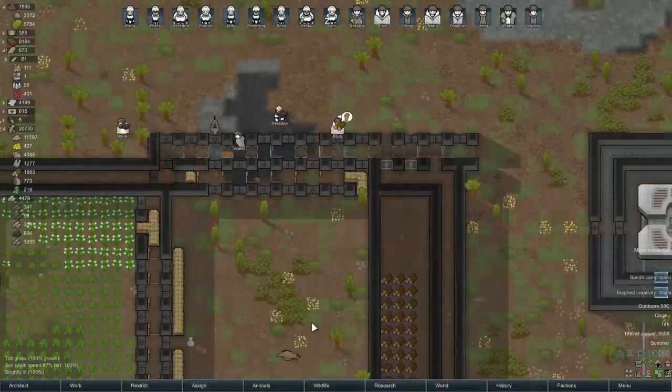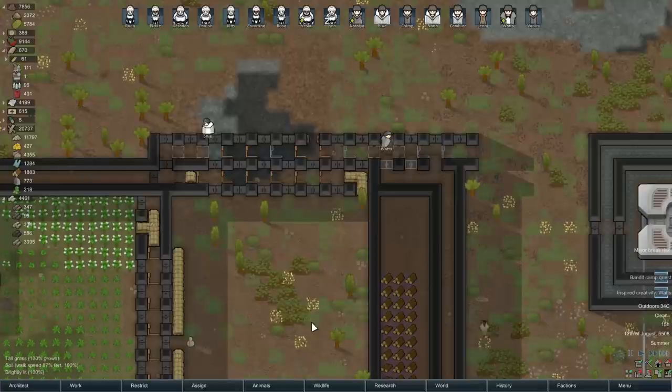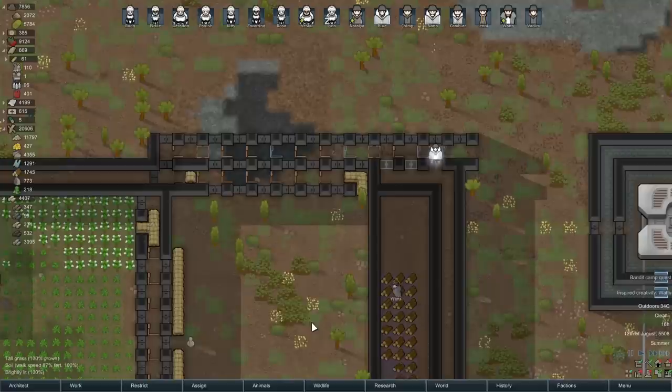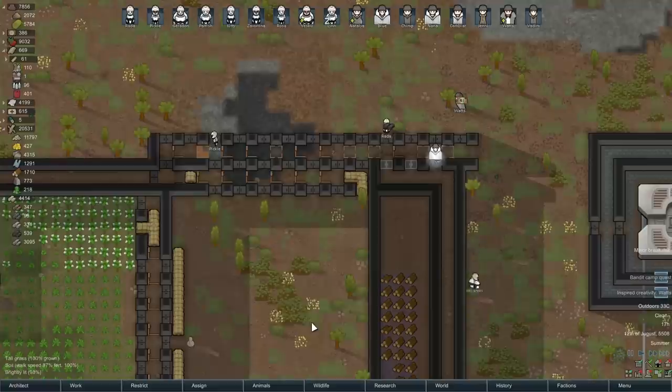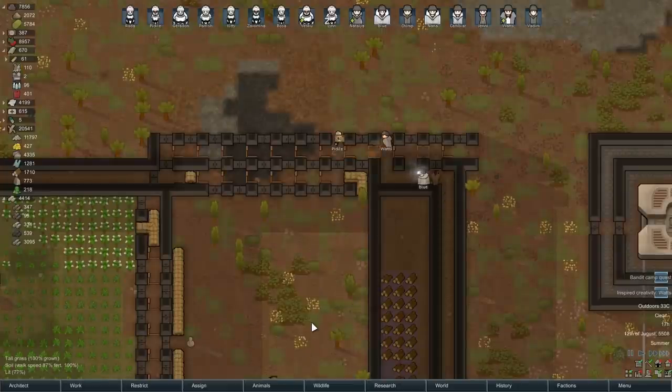Welcome back to RimWorld. We are finally putting some extra traps and some access doors, finishing off this entrance. We are getting ready to fire up the ship.